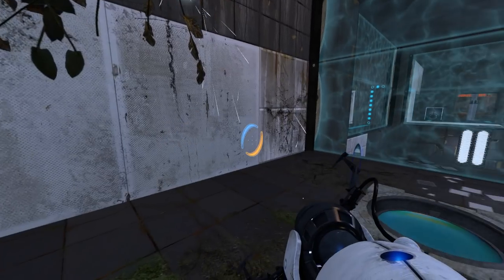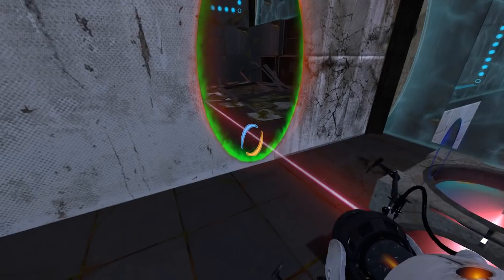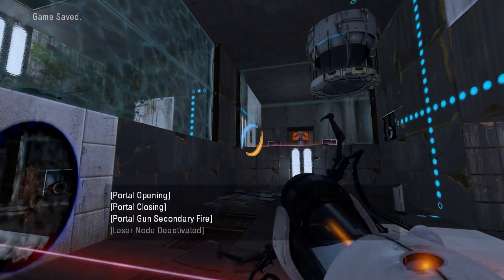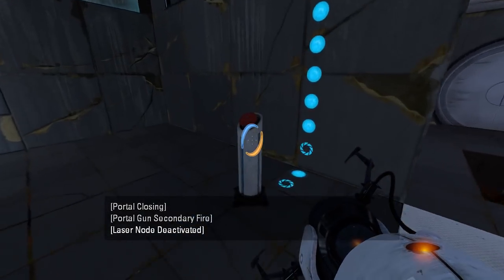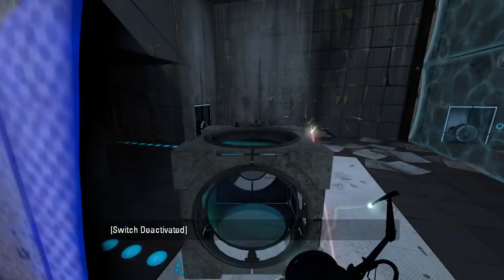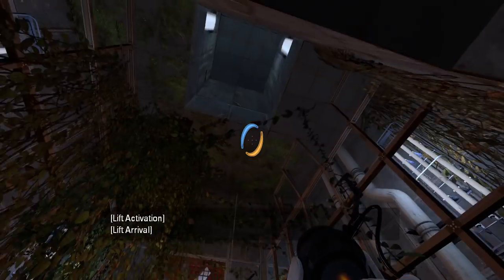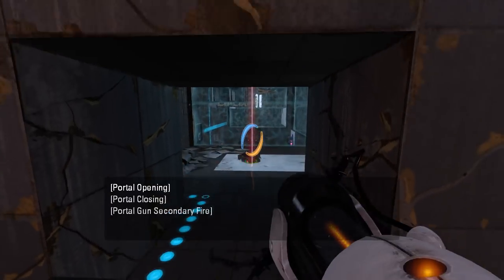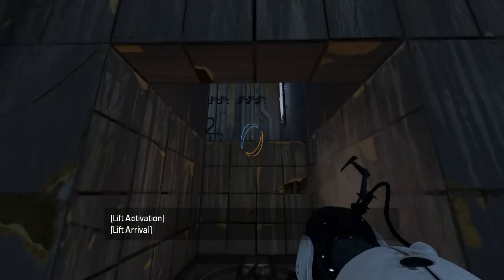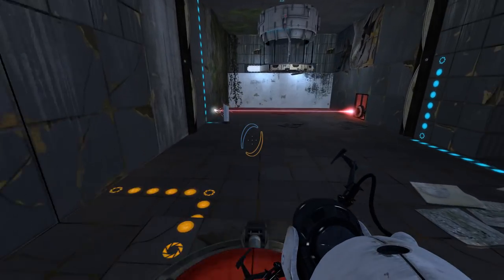Grassy stuff — nice. Save and continue. And then we do the same trick again. Get a lot of use there to respawn on the cube. There we go. Looks like this is our exit.